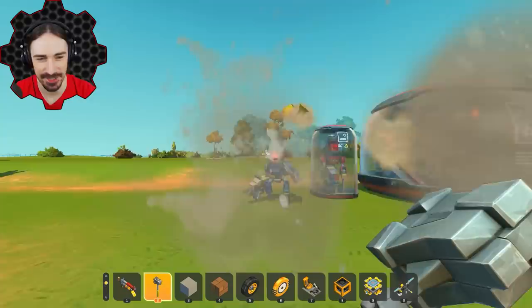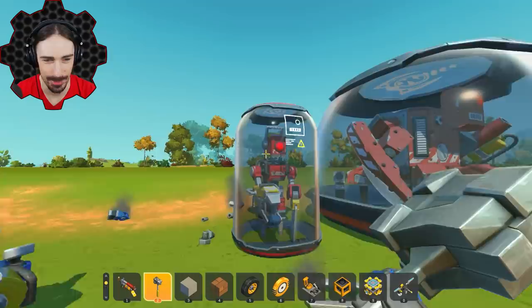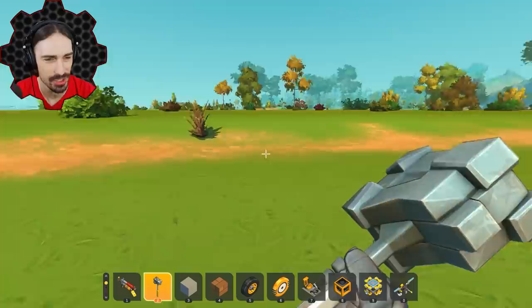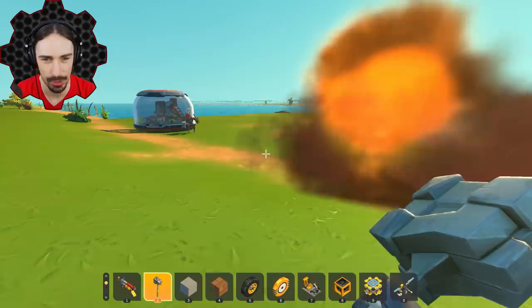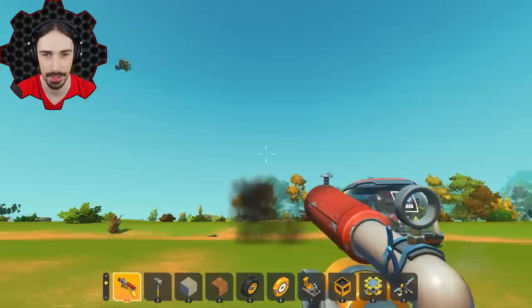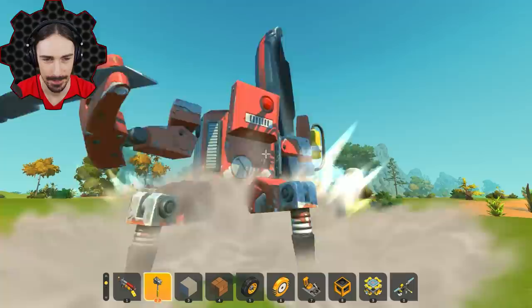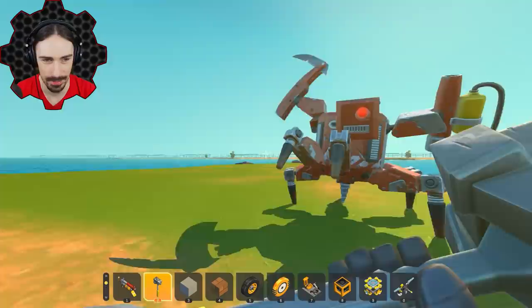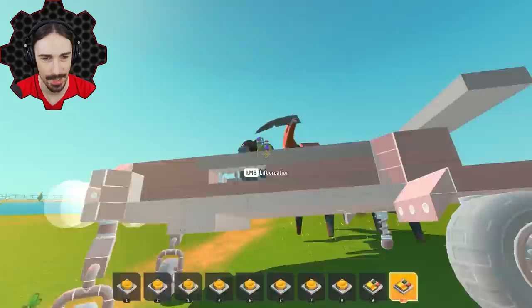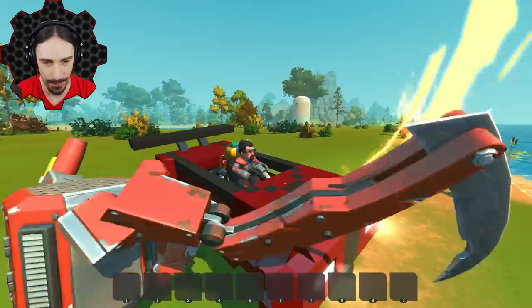These tape bots are just going to be annoying — they're not going to actually kill you. I wonder how that would even work in creative — where would you respawn? I'm curious if they'll bring health options into creative mode. Ha — you can't kill me now, tape bots! Now look closely at the red tape bot — that is explosive tape. It's literally just a red roll of tape.